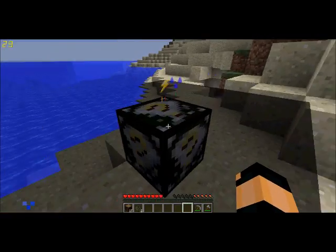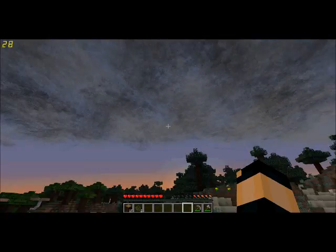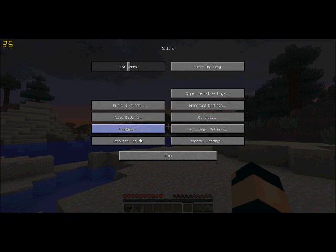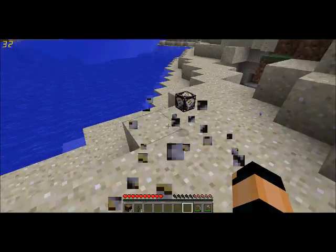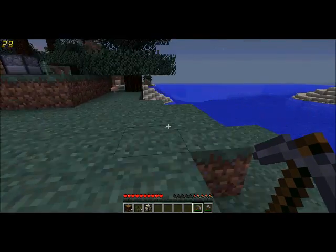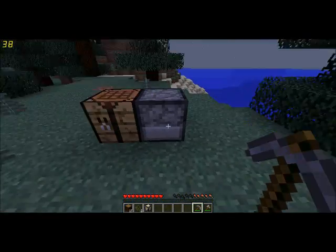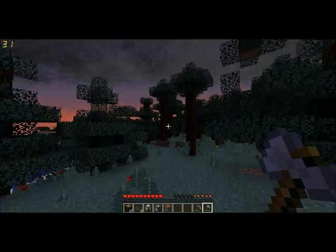Here we go — we got some rain coming in. It is a thunderstorm, guys. It's turning nighttime, so I'm going to switch to peaceful because I'm losing the food bar and I don't even have any food on me. Oh, look how dark those clouds are — that's not good. Oh my god, did you see that lightning? That was right here! It's a big storm, let's get out of here.